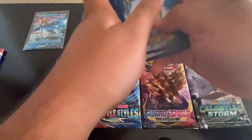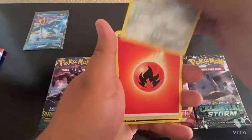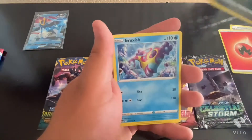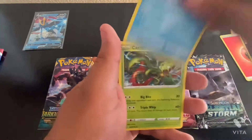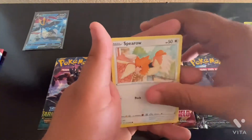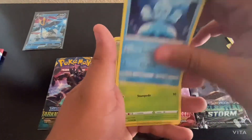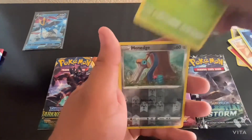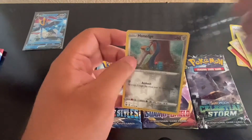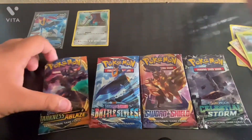We have Aggie Slash, Fire Energy, Pons Crow, Brookish, Carvana or Cardivine, Spearow, Cubone, Zubat, Frillish, Blipbug, and Reverse Holo Honedge right here. All right, second one.